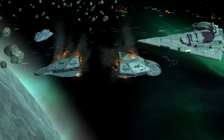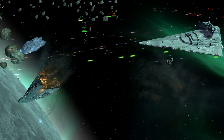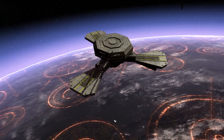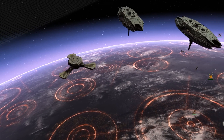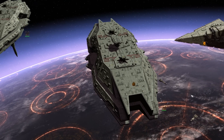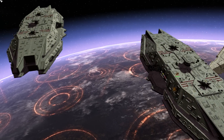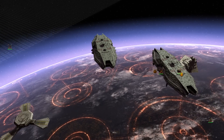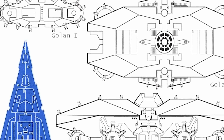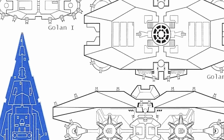The most famous defensive station was the Golan line, but there were also the Carden class defensive stations, the XQ platforms, and many other varieties. The Golan is the one we hear the most of and was frequently employed around Imperial worlds. The Last Command Sourcebook gives a very nice overview. Golan space defense platforms are some of the most remarkable pieces of space hardware in existence. The Space Gun model is an orbiting combat platform designed for defense duty around smaller outposts, such as civilian shipbuilding facilities and colony worlds.